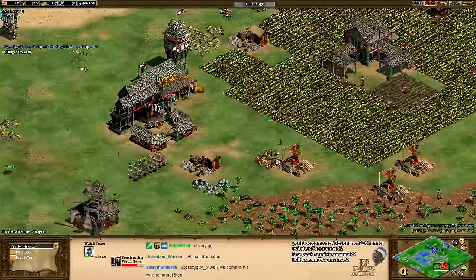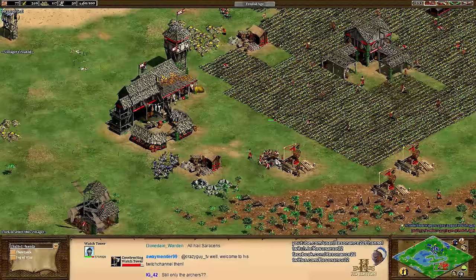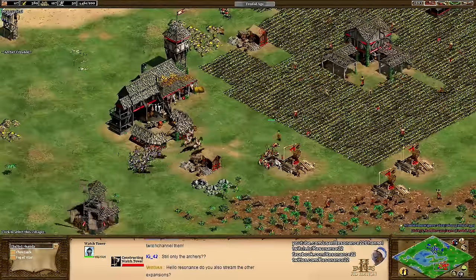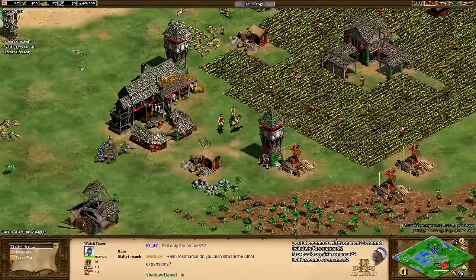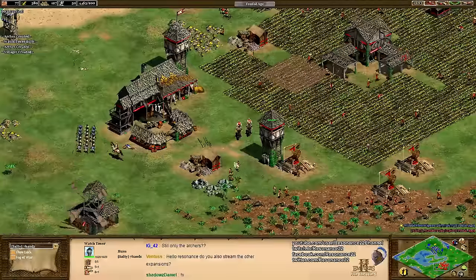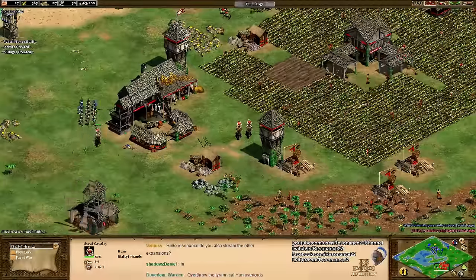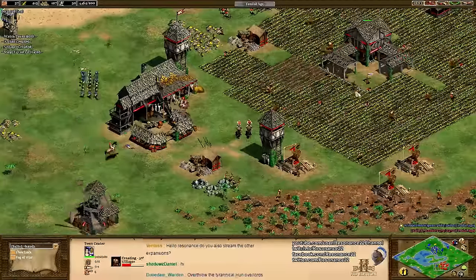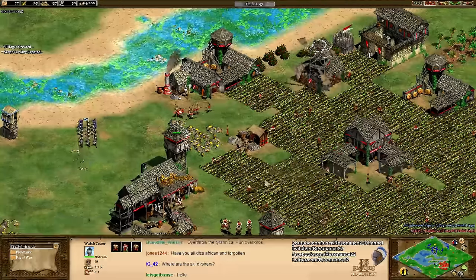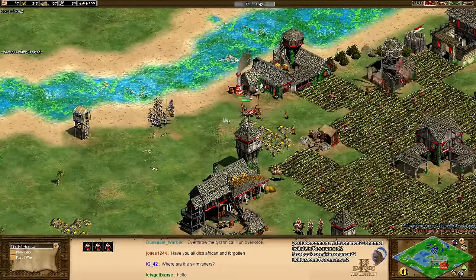We would really only see that coming into play in a team game, where this matchup is significantly more problematic if you happen to be dealing with a Saracens pocket near the Huns pocket. How do you deal with that? Heavy Cavaliers are acceptable. Basically you just stay away from the Mamluks ideally, or you kill him before that, or enlist the help of your teammates and engage elsewhere with your Paladins and Heavy Cavaliers — try not to take that fight directly and inch forward with some Halberdiers. You're going to lose a lot of them, but sacrifices must be made.